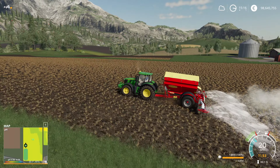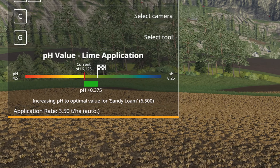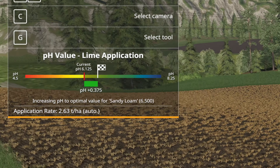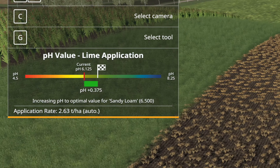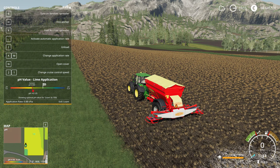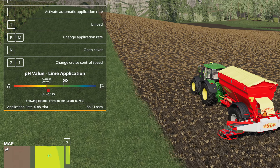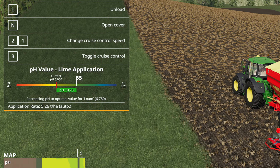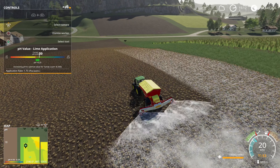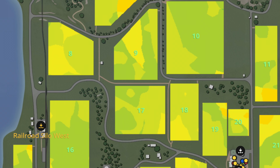The most prominent addition in the UI is the lime application bar. While the red mark shows you the current pH level, the tiny flag indicates which pH value to aim for. By pressing the comma button, you can activate or deactivate the automatic application rate of lime. If you choose automatic mode, the pH value will be increased dynamically up to the optimal value. Each soil type has a different optimum value.